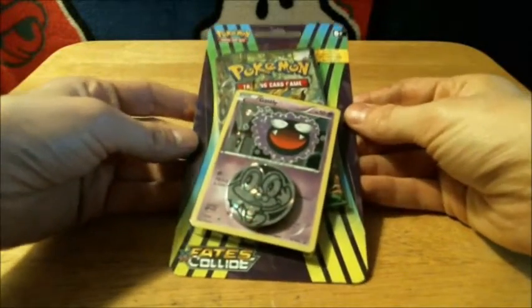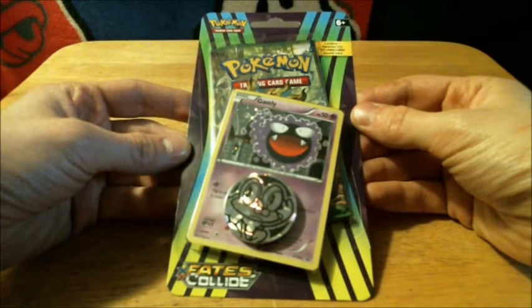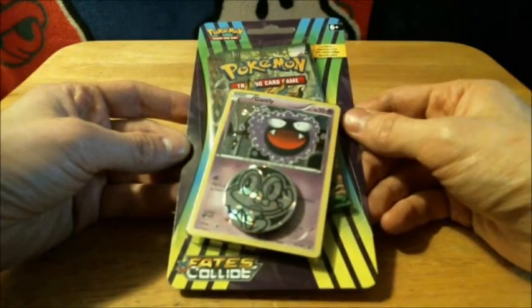Here is a Pokemon Ghastly Blister. Inside of this blister is a Pokemon XY Fates Collide Booster, one Ghastly Foil Promo Card, and a Frogecoin.